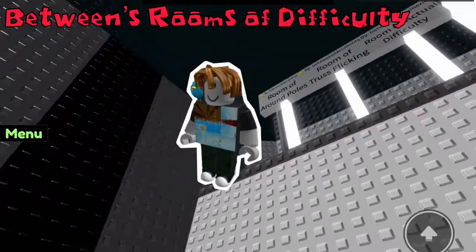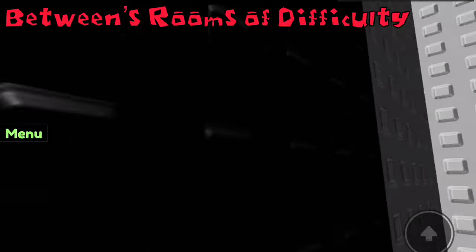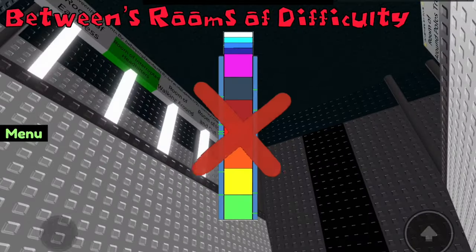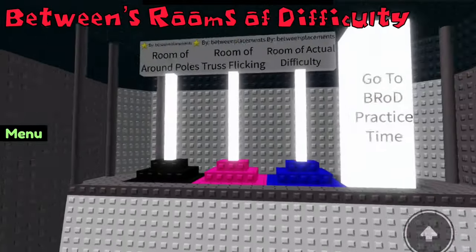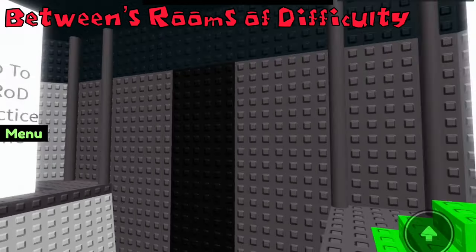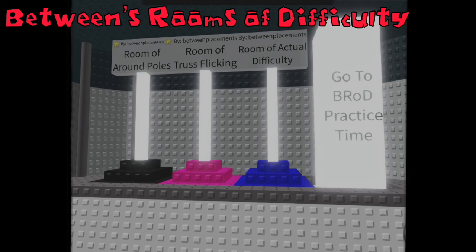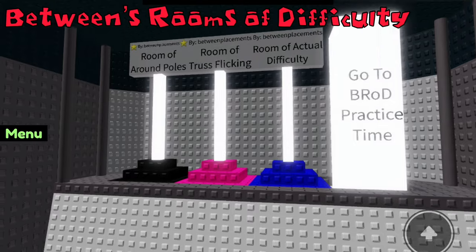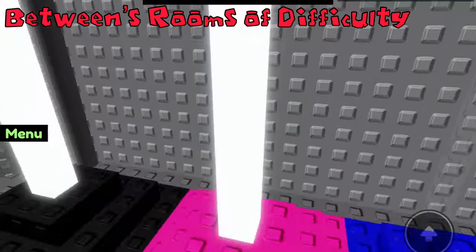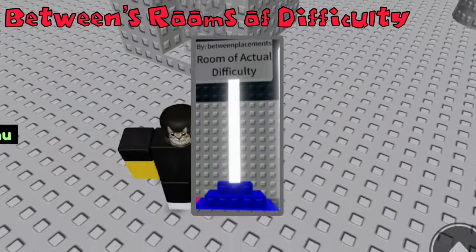Between's Rooms of Difficulty is a game created by Between Placements, featuring the frame type of rooms — one room per difficulty, hence the name. Ironically, there is no difficulty chart inside the game. There's not much content either, best demonstrated when you spawn into a monochromatic room with portals posed on top of a ledge. This old look isn't surprising as the game dates back to 2020, with the last update not long after release in 2022. Jumping up to the portals reveals a unique approach: instead of a traditional portal frame, Between's Rooms of Difficulty has three main parts — the base representing difficulty, the long neon teleporter line, and a sign describing the room's name and creator.